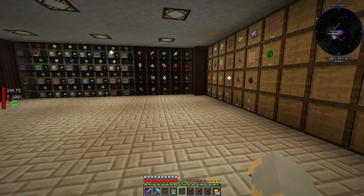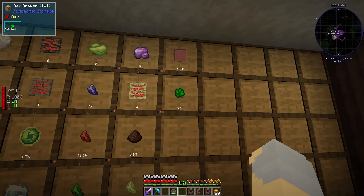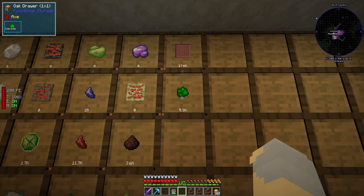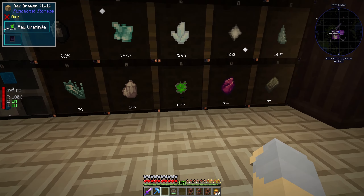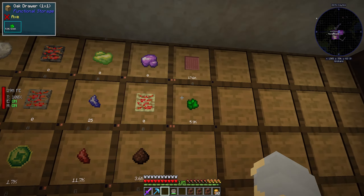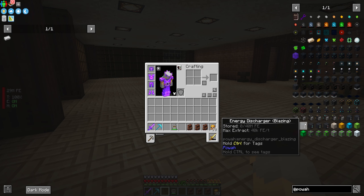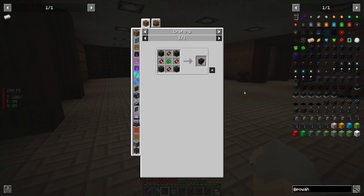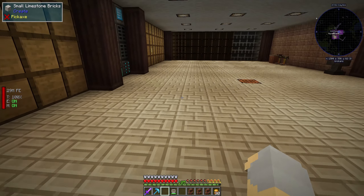The reactor itself is going to run on Uraninite, which might as well be called totally not Uranium, because it's basically just Uranium. You smelt this into the usable form, and that's what the reactor runs on. You also need a little bit of it for crafting. Our quarry mines this stuff, so that's not an issue at all.